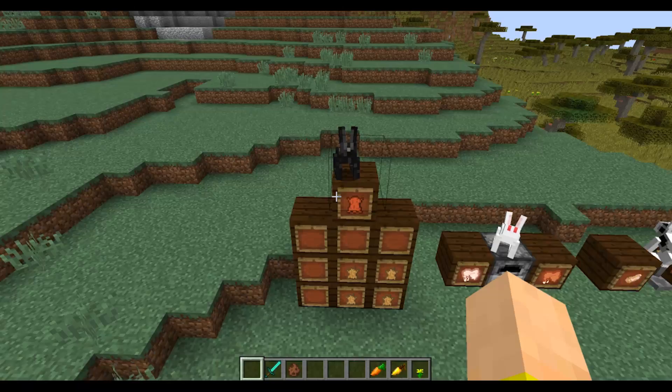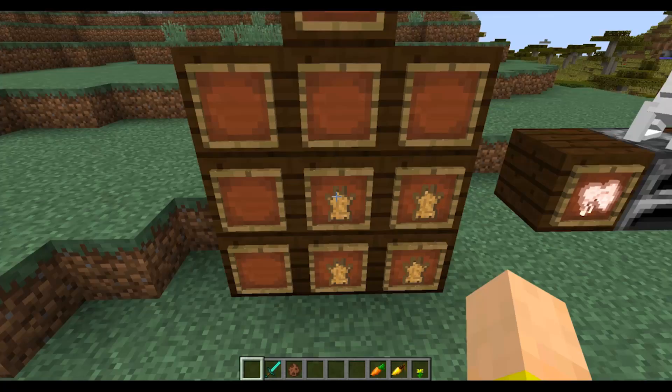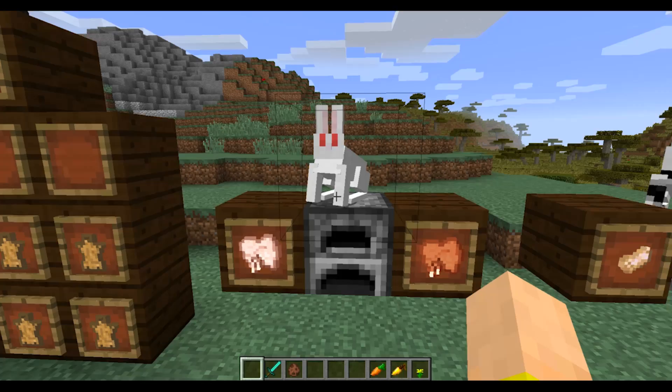We're going to go through the skins one by one as we talk about the new features. This is the black rabbit skin. And below him is probably the most common drop: rabbit hide. If you get four of these and craft them together, you can get leather. So this is an easy way to get leather without needing a cow around.